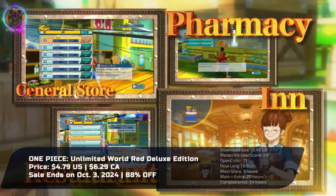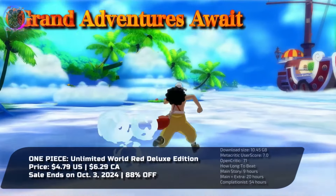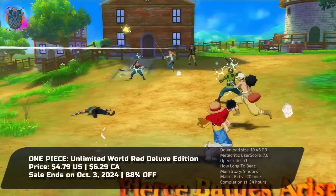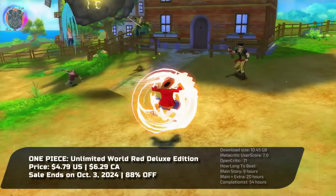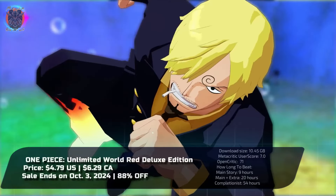With free exploration of the lively central town, players can take on thrilling quests and challenges. Confronting formidable bosses like Rob Lucci and Caesar Clown, this Deluxe Edition also features enhanced graphics and previously released DLC.